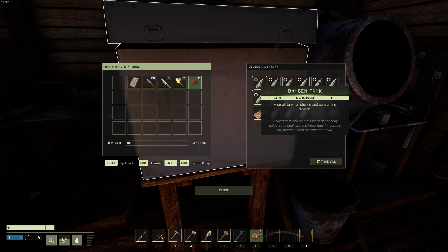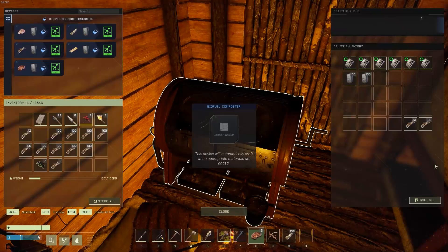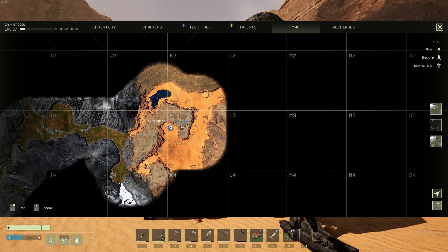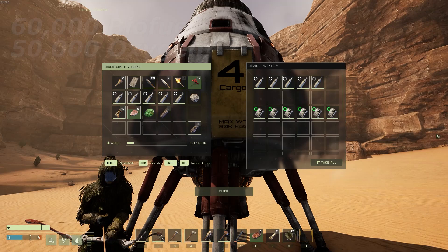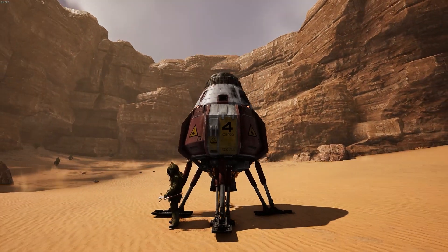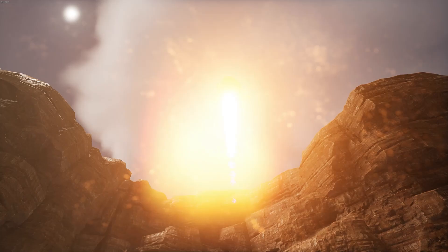Next, go ahead and head back to your base to pick up the 10 filled oxygen tanks and 6 filled biofuel containers if you didn't bring them with you already. After this, head out to the second location, which is located here in the desert biome. Upon arrival, you should see a drop pod fall out of the sky. Deliver your filled oxygen tanks and filled biofuel containers, and it will shoot back up into space, confirming you've completed that part of the mission.